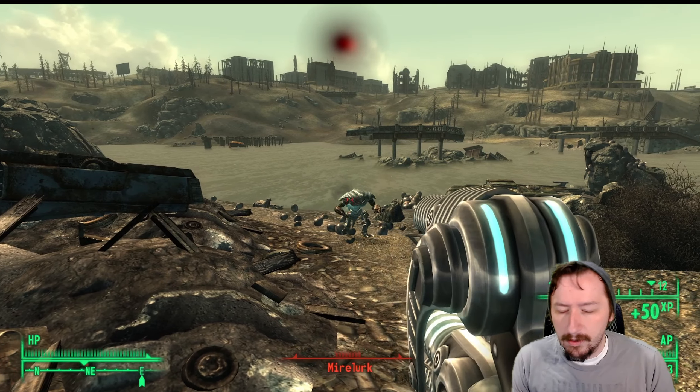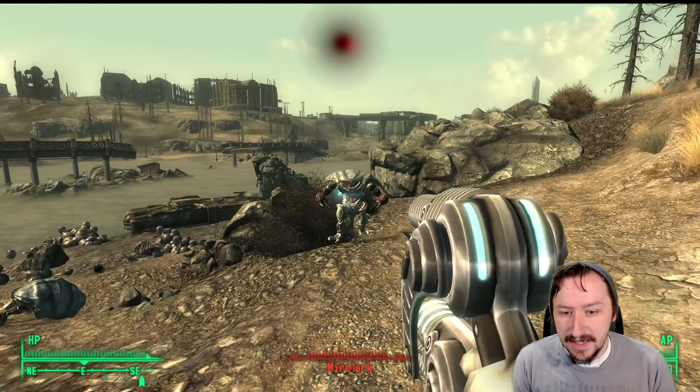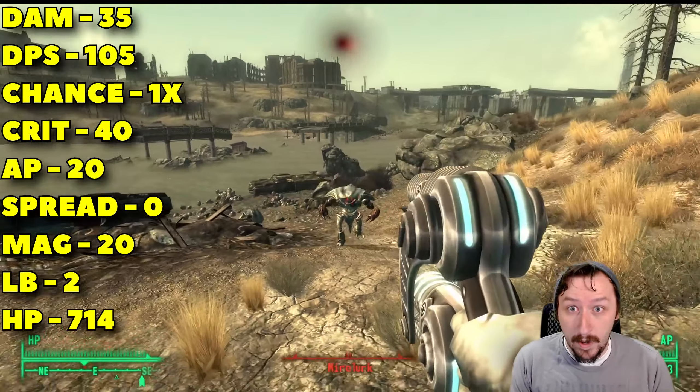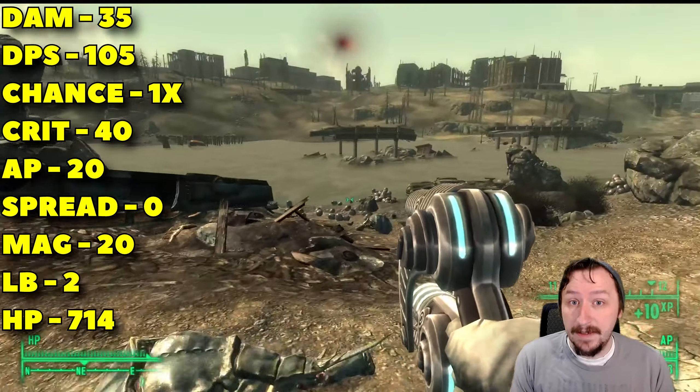Welcome back to Fallout 3, everybody. Welcome back to the Wasteland, where today we're going to be taking a look at the remaining weapons — the last six, primarily consisting of the alien weapons from the Mothership Zeta DLC.